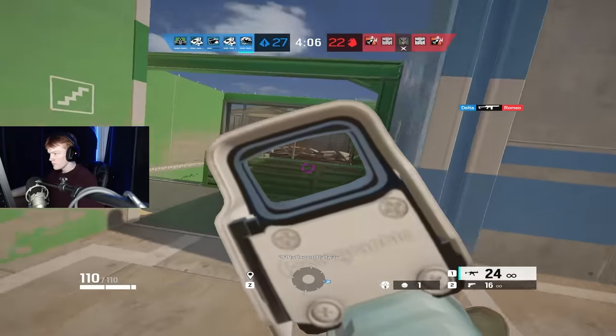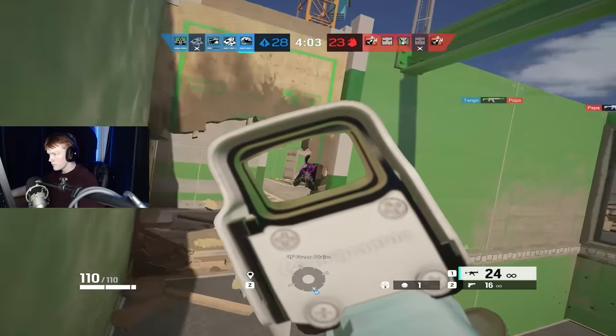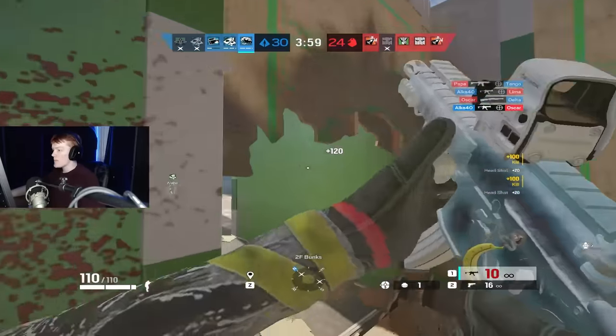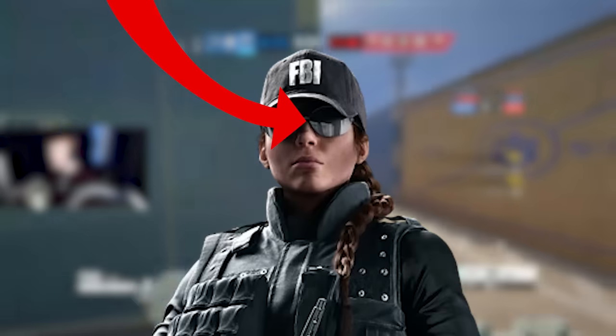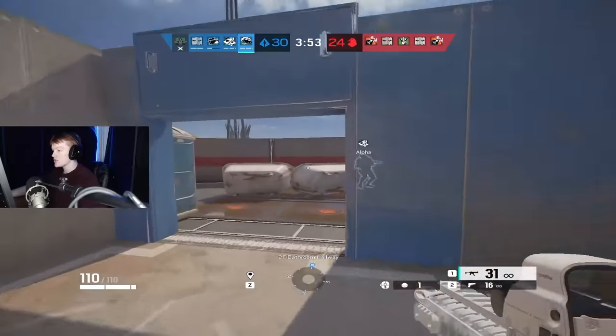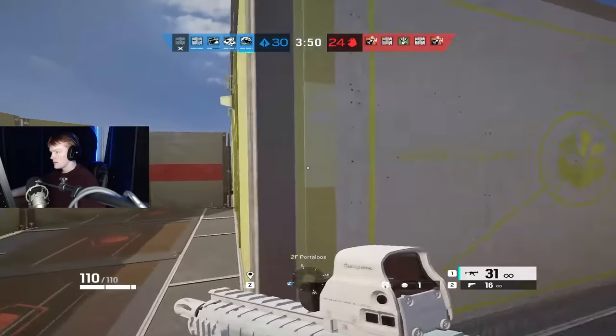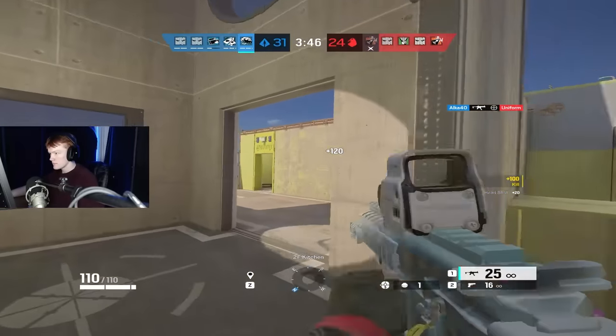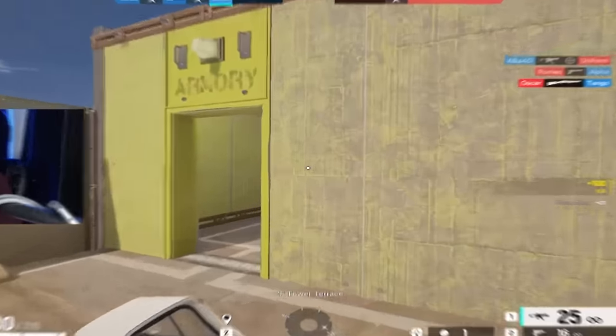When it comes to where you position, you also need to think about how far away you are from the angle that you're holding. There is a crucial reason for this. In the actual operator model, your perspective is actually in the middle of your two eyes. Some games have the camera in the forehead, on the nose, in the mouth — it doesn't matter. Just know that Siege's player camera is in between the eyes. This means that even if parts of your body are visible to an enemy, that doesn't always mean that you can see them.